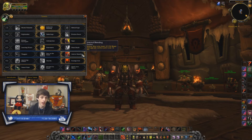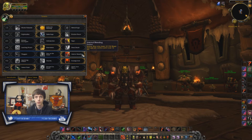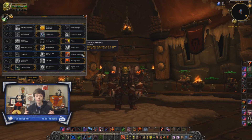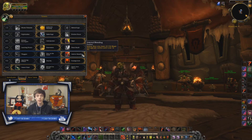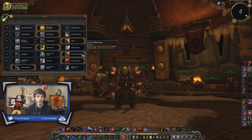Moving into the 75 row, we're looking at Internal Bleeding versus Prey on the Weak, and I'm going to encourage you to use Internal Bleeding most of the time. The main reason is that the bleed you get from your Kidney Shot is going to help you get energy regeneration off. If we open on a target, get the Rupture up, get our bleeds up, and then follow it up with a Kidney, we have three bleeds on the target — and that's a great time to use Exsanguinate because your bleeds are going to be ticking really fast. You'll have a lot of burst energy to spend during that time, and even if you don't get the best case scenario, that bleed is still helpful when rotating through and it's damage on top of that.